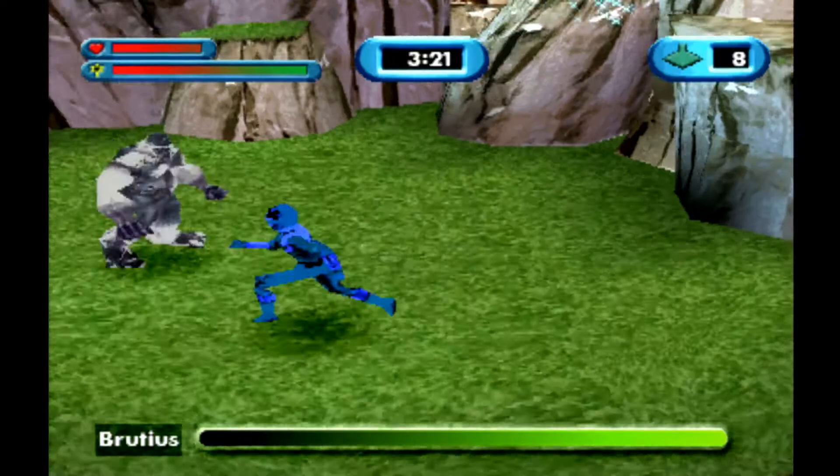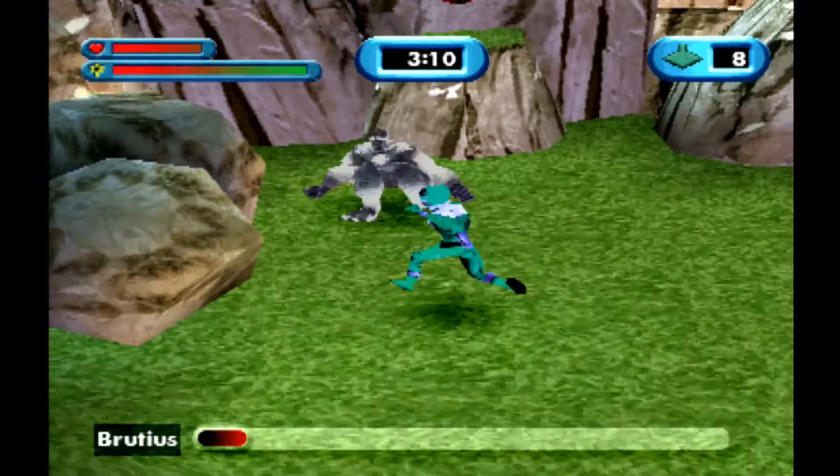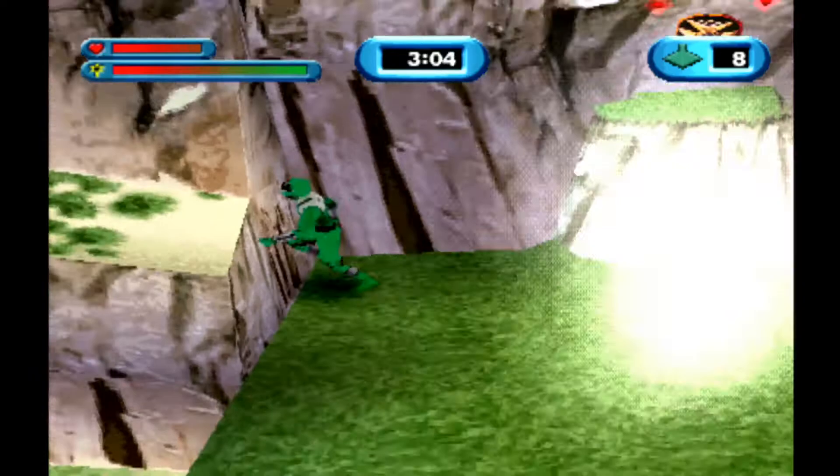Fourthly, even though we get new special attacks after every level, most of them are useless and we're only going to be using the ground thump for battling enemies. All of the other special attacks deal more damage than our basic melee moves, but the ground thump is just the best of them, so there's no reason to use anything else.